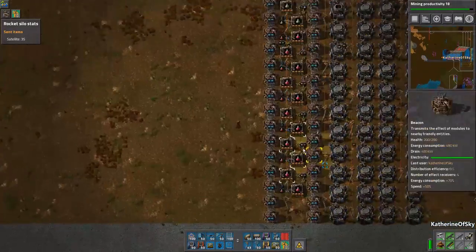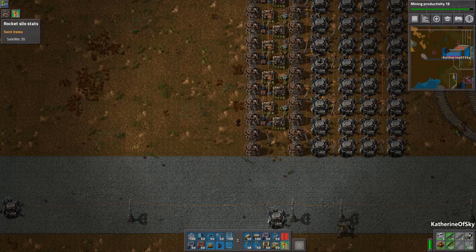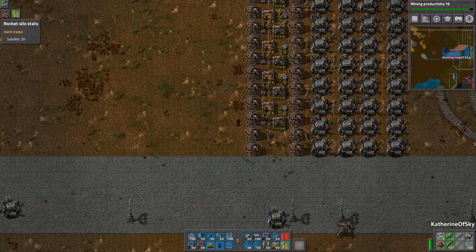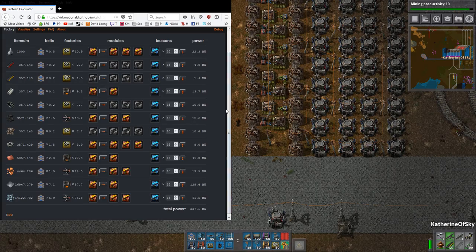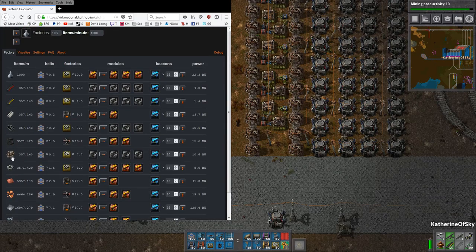Now the next row — I think we're going to make some military science. Let's go back to our calculator and plug in military science. I really like this calculator; it's very versatile. I just added the gray science up here as well. Looks like we need a lot of stuff: turret makers, grenade factories, ammo machines. We need 11 factories making gray science.